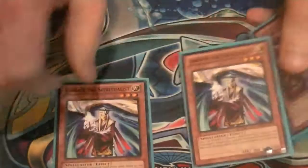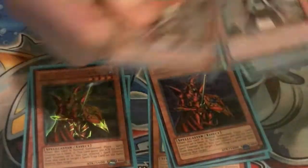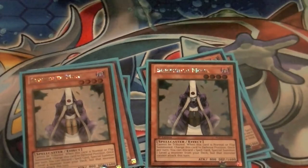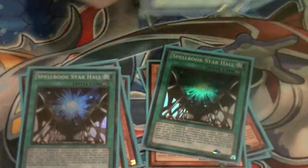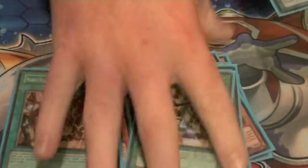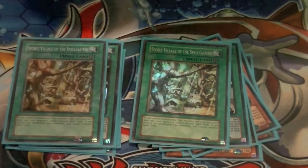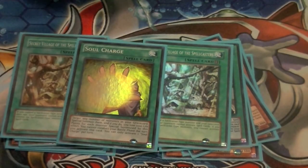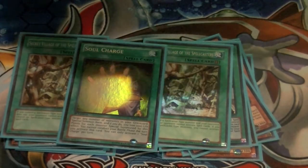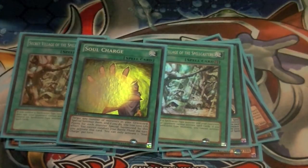Now for my side deck — two copies of Jowgen, two copies of Kycoo, two Breakers, two Monks, two Star Halls, two Secret Village of the Spellcasters. As long as you control a spellcaster you can activate spells, and if your opponent doesn't control one, they can't. Also one Soul Charge. And what will round out the deck when I get them will be two copies of Judgment of the Light — I'll have those on Friday in Ultra Rare.